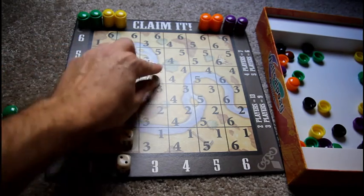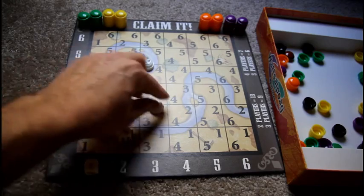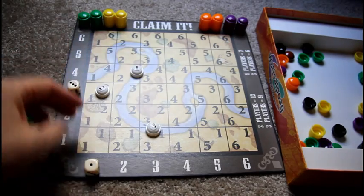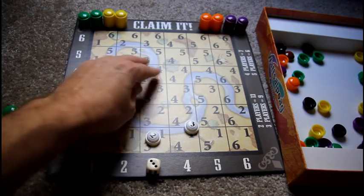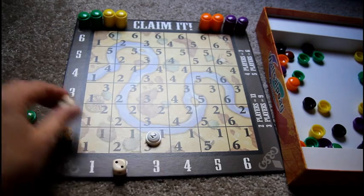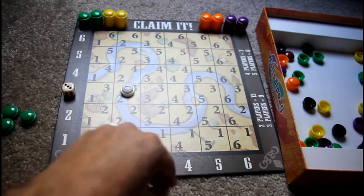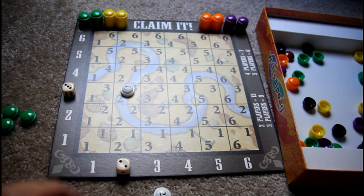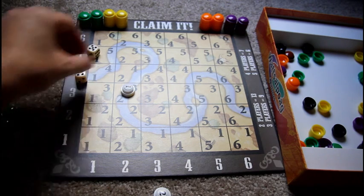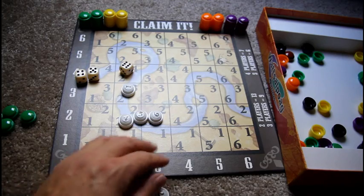So he could take a three squatter marker and place it at coordinates one-two where they meet, or go one-three and use the two where they come together. Let's say he goes at two-three and uses the one squatter marker. There's a press-your-luck element, so he'll roll again. Now he rolls four, five, and six.